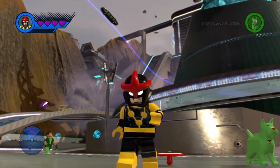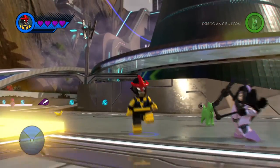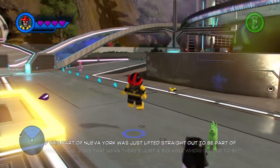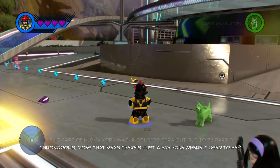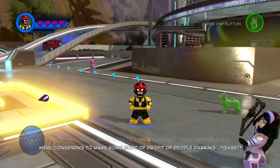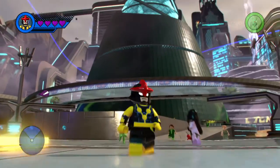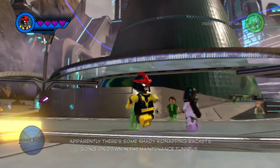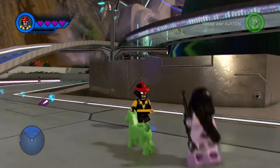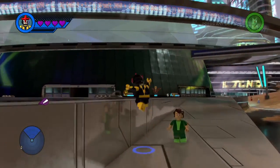Next we get Nova — the current Nova. All the typical Nova stuff: if you played with him in the other games, he does blasts, he can fly, he gets his cool beam, and he can do a force field, which is pretty cool. I do like this design of Nova. Though I've heard that people don't like this version of Nova because he's some sort of bratty teenager — but I don't know, I think he's alright.